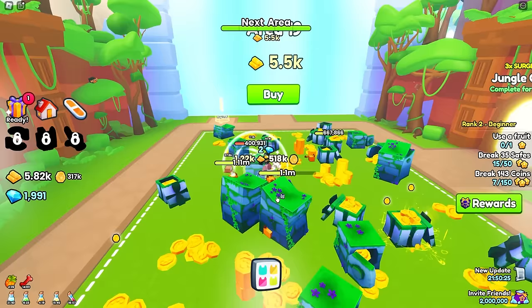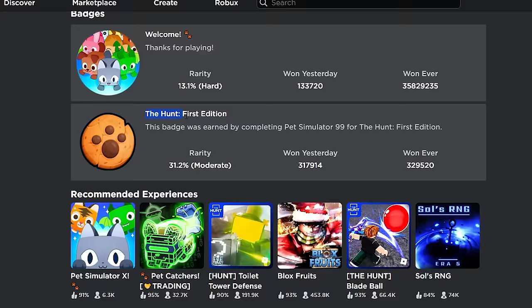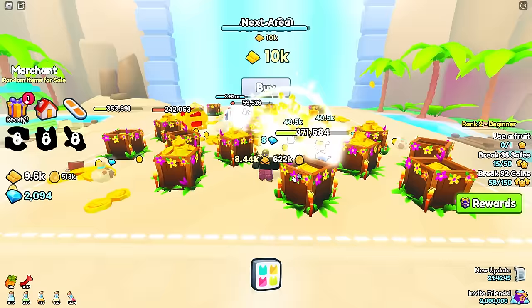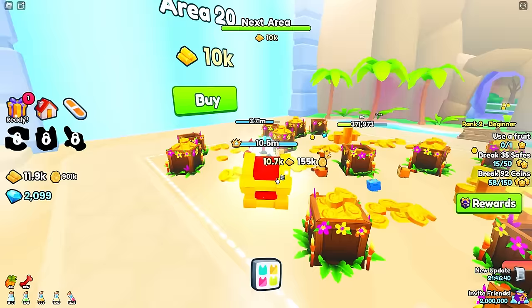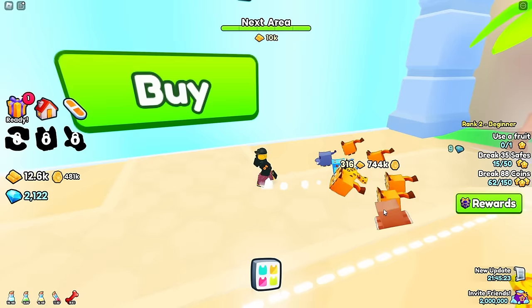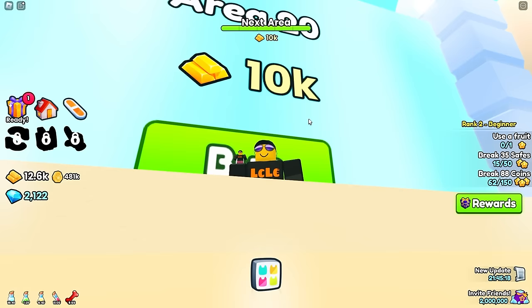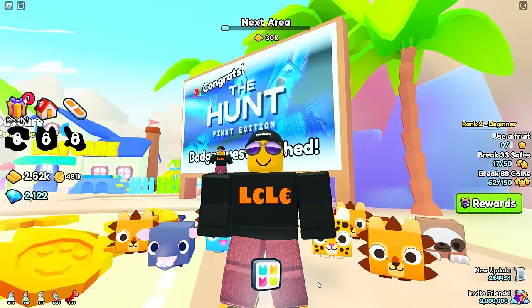Behind this door is Area 20 — this is all we need to do, one more door and we can get ourselves the hunt badge. Let's get to work — eat up, pets! Five minutes later, we've got 10K — we've got enough money. This is Area 20 and this is where we need to get through to get our badge. Watch carefully in the bottom corner — when we get into here I think we just get the badge automatically. This is Area 20 — here we go! Roblox hunt quest has been completed, first edition. There's even a sign here to say congratulations — The Hunt First Edition, badge quest finished!